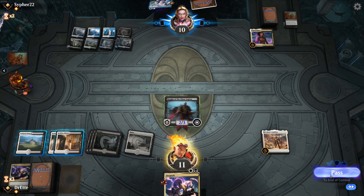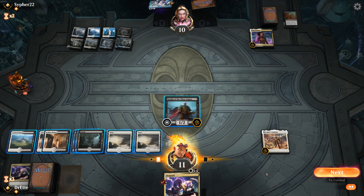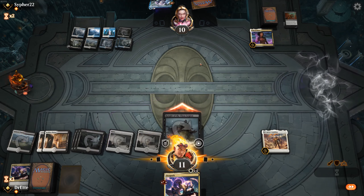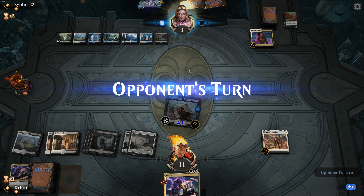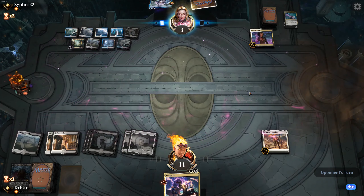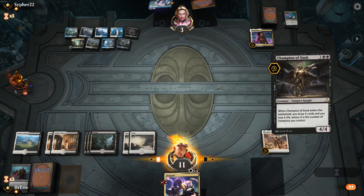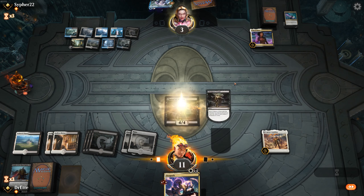Probably going to have removal for this — apparently not quite. We're going to do that, we're going to do that. One land short of having lethal, but at least we still have D-Spark available to us. Kaya's Wrath does the Kaya's Wrath thing. This is getting fun, I'm enjoying this. They have Insight and Iskanta.